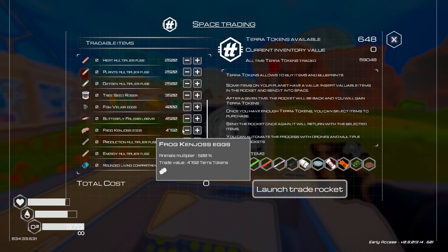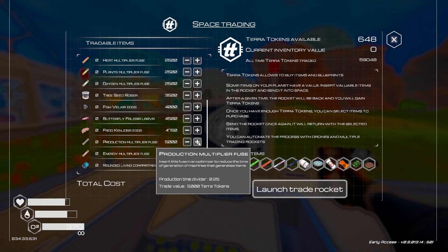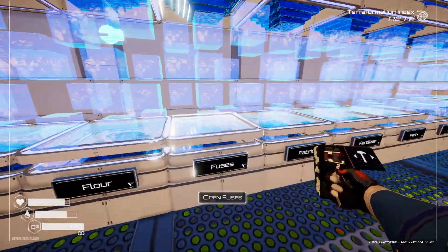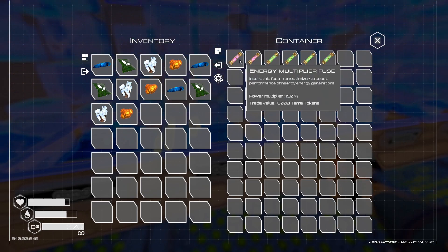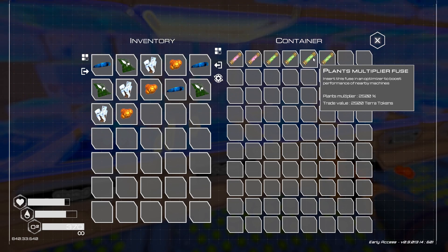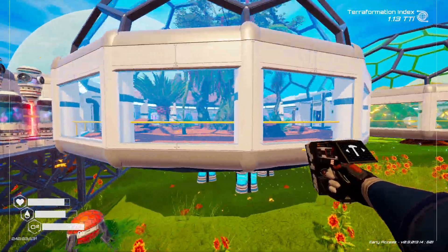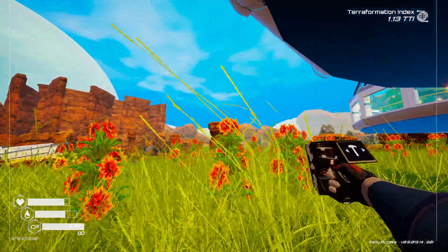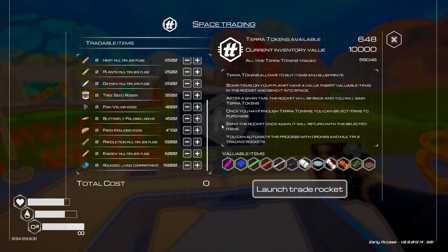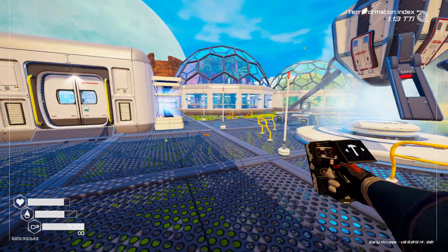We're going to get 7500 back from that rocket. We have plants and oxygen fuses over there — two of each — and if I need them I can just buy them for the exact same value. We're only going to be able to get one more fuse today, but let's get those insect farms built. What was the difference in cost between these two things? Two fabric each — that's it. We can build three of these easily, we just deleted three of these.